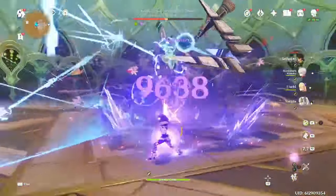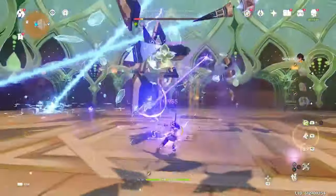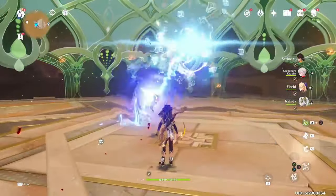However, if you have Sethos at C6, you can do one charge shot and get the energy back, so at C6 you'll always do at least one, either at the start or end of his field time.